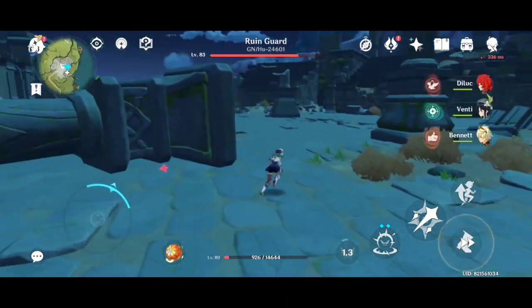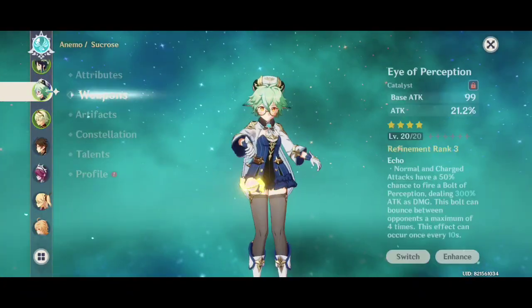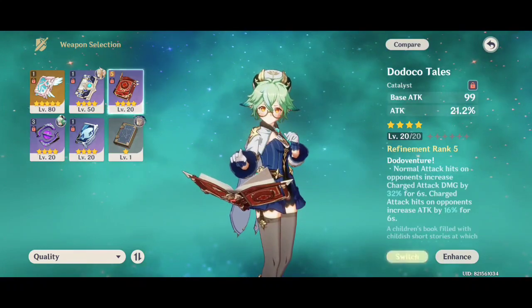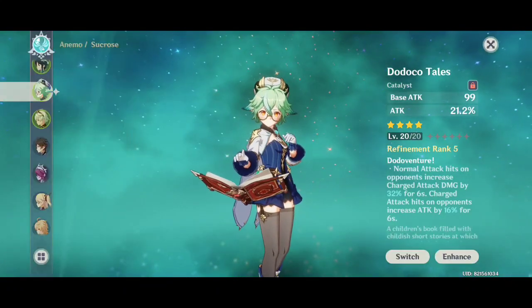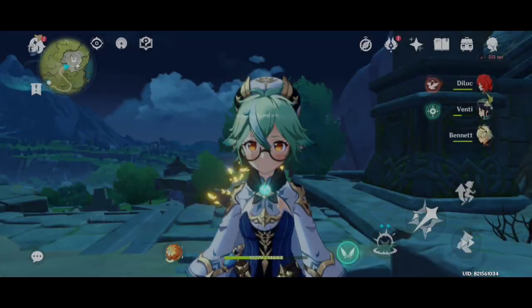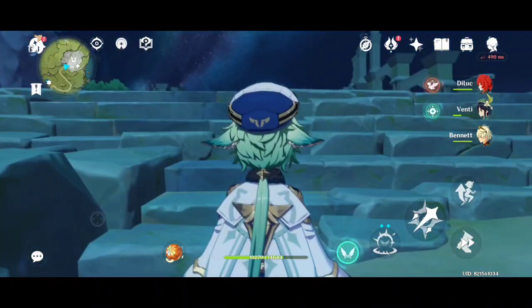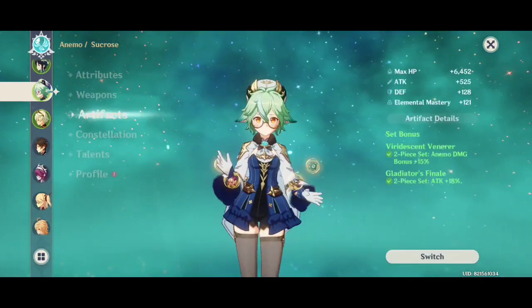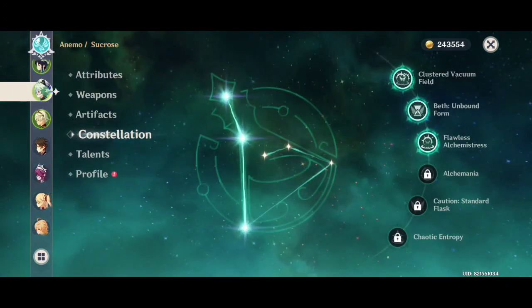Here is my second weapon, Dodoco Tales. It's also level 20. As you can see, its base attack is a little bit higher compared to Eye of Perception — it's 935. Artifacts remain 2-set Retracing Bolide and 2-set Gladiator. So let's go.